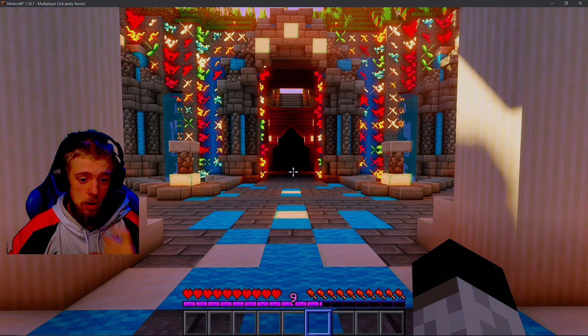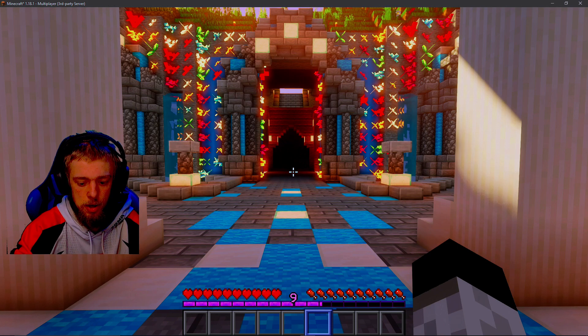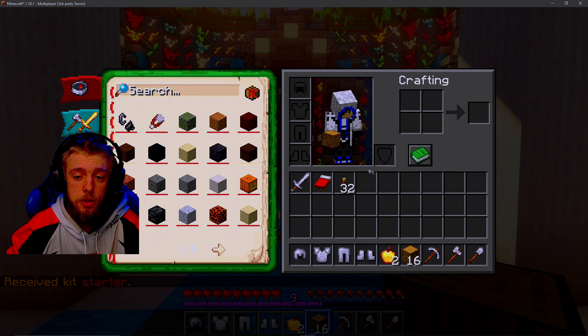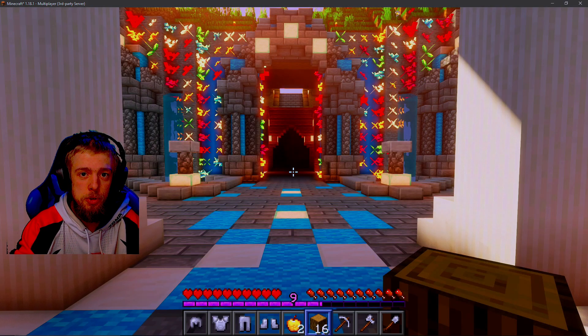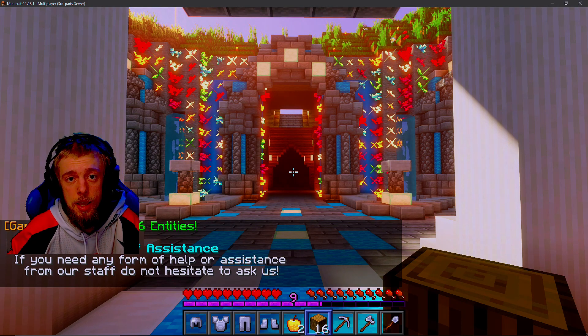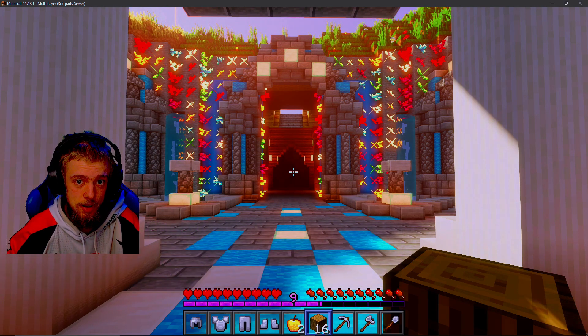Now that we're in the server, for new players, what I recommend is once you first get into spawn, type in /kit starter. What that will do is give you starter gear so you can start your survival in the world. Everyone in the server that's new starts off with $10k. And you can earn money by voting for the server with the links that will be posted — there are links that will come up every now and then, and you can click on them to earn $100k a day.